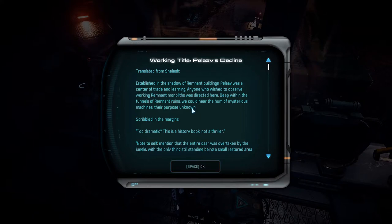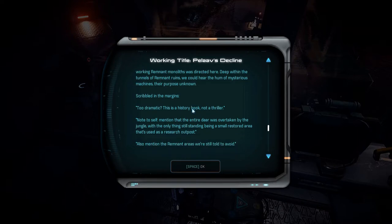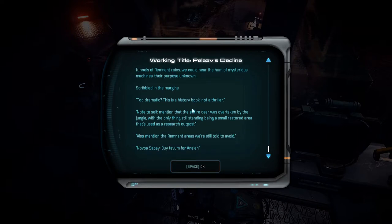Established in the shadow of remnant buildings, Pervela was a centre of trade and learning. Anyone who wished to observe work in remnant monoliths was directed here. Deep within the tunnels of remnant ruins, we would hear the hum of mysterious machines, their purpose unknown. The entire town was overtaken by the jungle, with only a small restored area still standing as a research outpost.